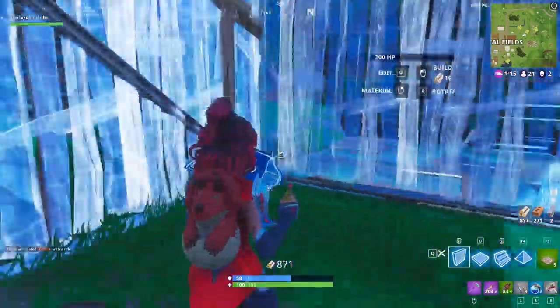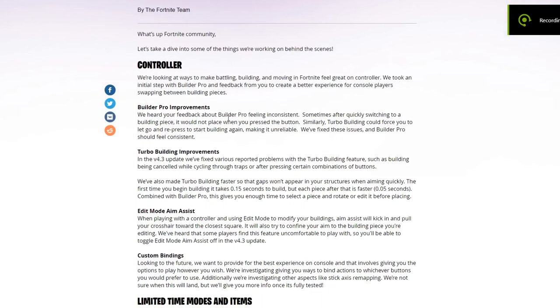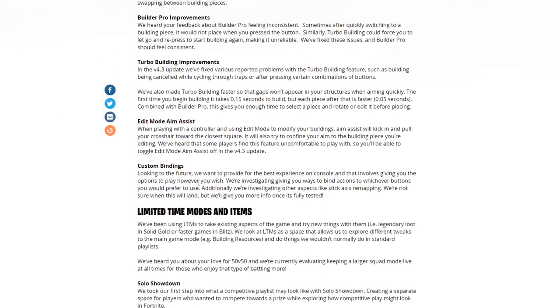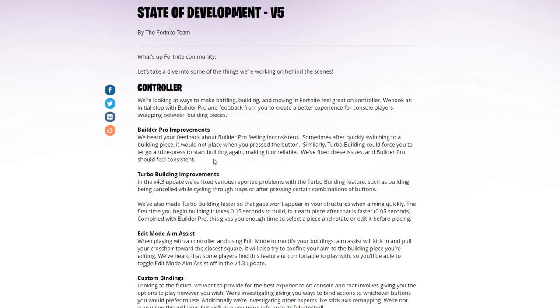The first thing you're probably going to see is on screen right now. I'm highlighting where it says controller — we're only going to skim past this because we're going to get to the limited time modes and items bit in just a second. But first off, it looks like there are brand new controller options for Builder Pro and turbo building improvements for Xbox, PlayStation 4, and PC controllers.